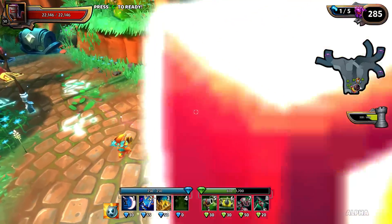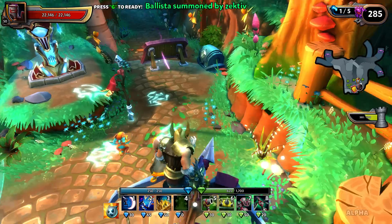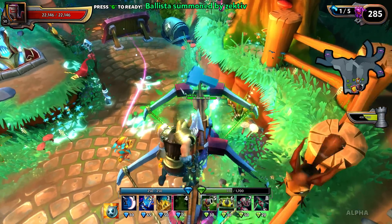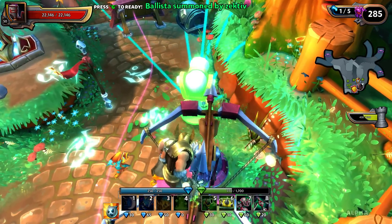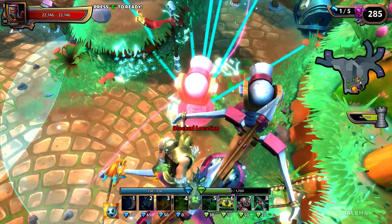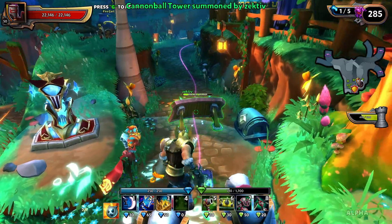I'm going to jump over here and build the same way — Ballista with the vector all within this lane. You might have to play with the positioning of these towers a little bit depending on what your range is and what spheres you've chosen to use. I'll probably do a video in the future about what spheres I'm using for this build.